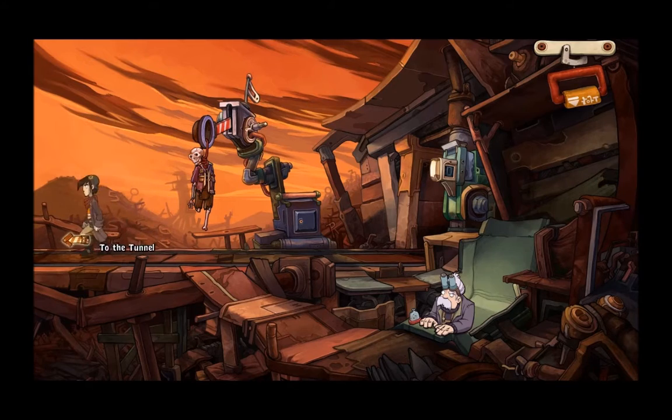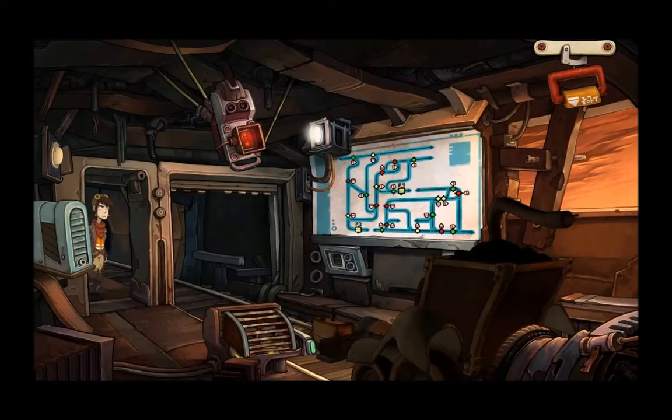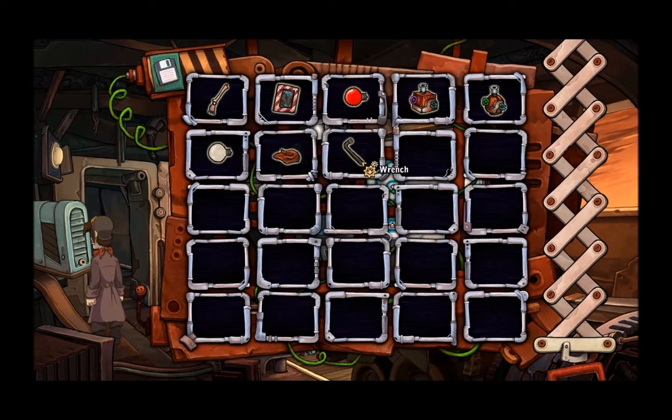Perhaps that'll do the one upstairs, then. Go in. It's pixel-sensitive up here. Go to the key box. I've got a wrench! Anything else? Wrench. Wrench.